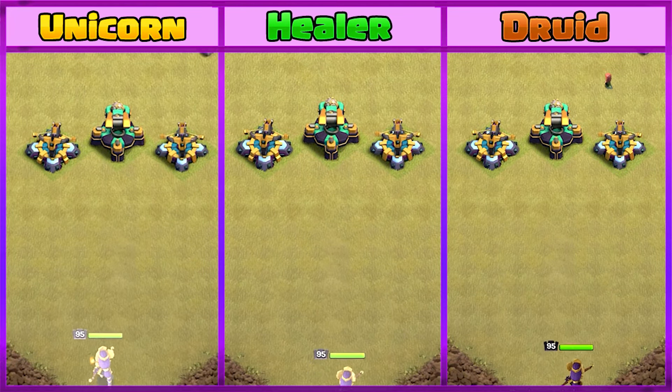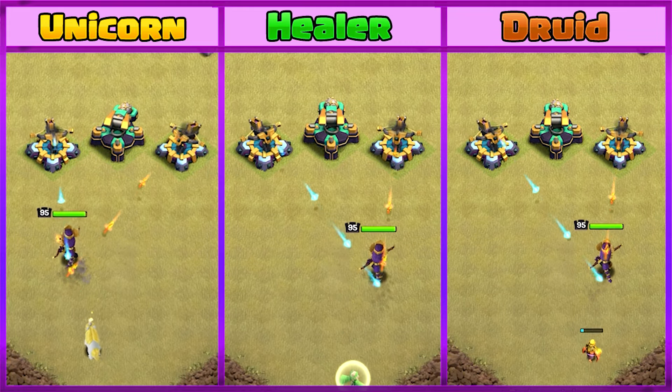Now we will pair them again with the queen, but this time against 2 X-bows and a Scattershot.